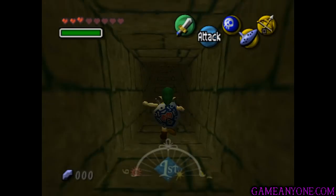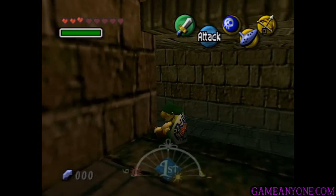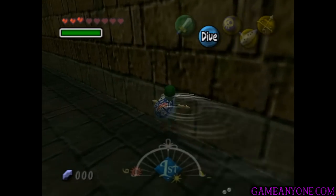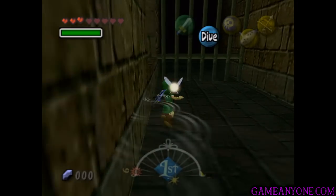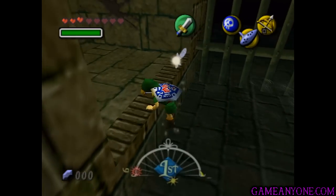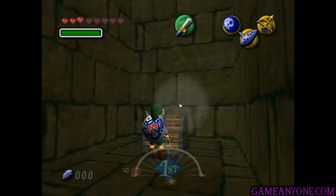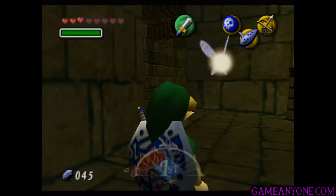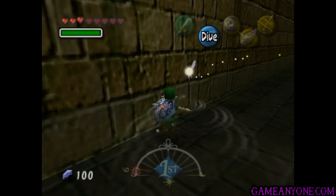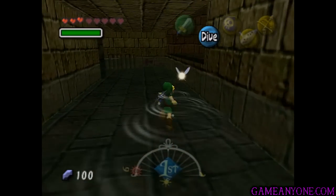A couple people have suggested other things like going to kill the giant bird that's outside of Milk Road, which we haven't been to yet. I guess that would work, but I just kind of prefer it this way. I think I've already shown getting this chest before — pretty sure I have. So we're going to swim up here and do this, and grab this 100-rupee chest.